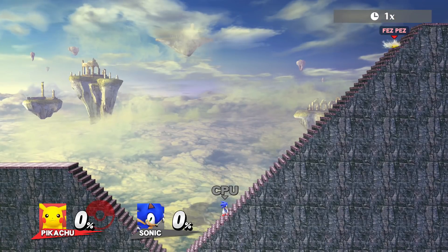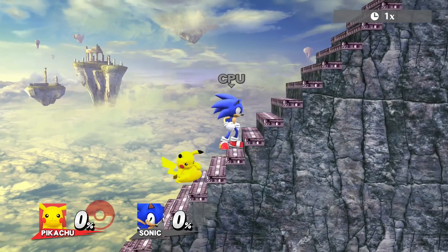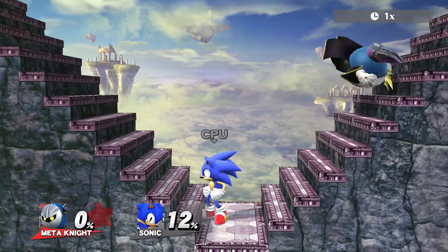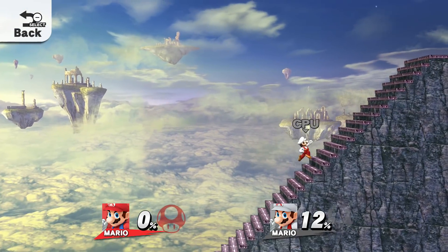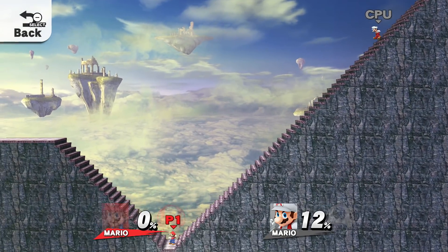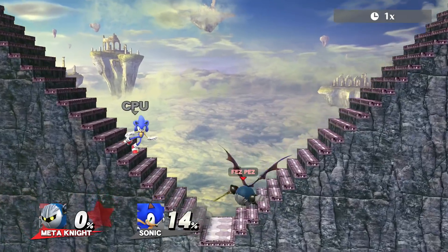To start, staircases can sometimes act like a slide, preventing any fighter from landing on it. This will usually happen during a fall state, but will most of the time require the fighter to face a certain direction and sometimes move in a certain direction. With Mario, you have to face away from the staircase, then tilt towards it, which will cause him to slide down. Meta Knight will slide down after using certain special moves, all of which put him in a fall state.